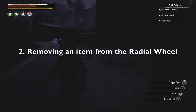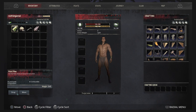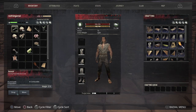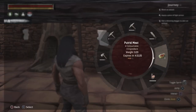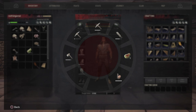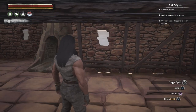Number 2: Removing an item from the radial wheel. It's not too clear on how to remove an item from the wheel — it took me a while to figure this one out. In the inventory screen, highlight an empty slot, press L1 to bring up the radial wheel, select the item you want to remove and press X. The item will then move to that empty slot.